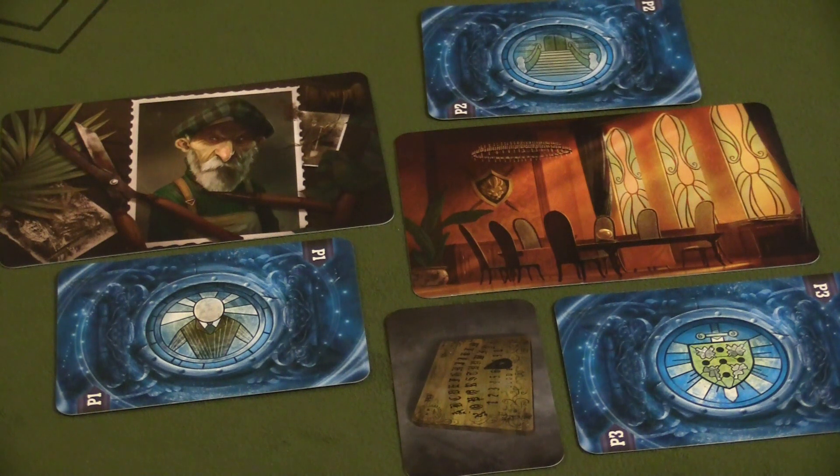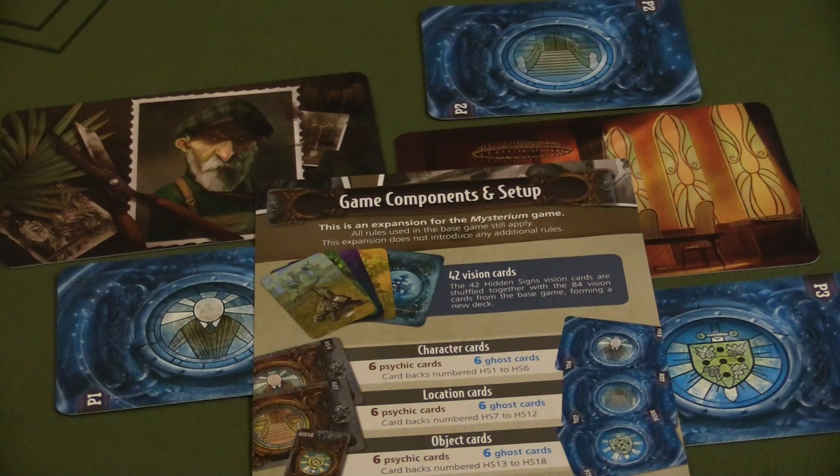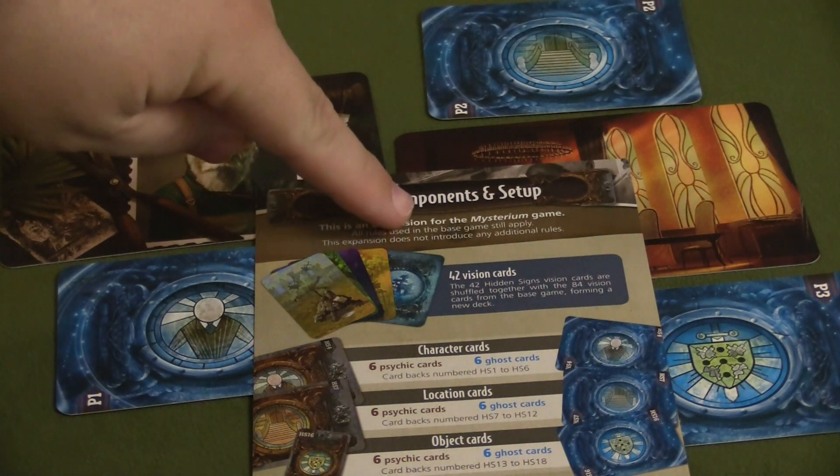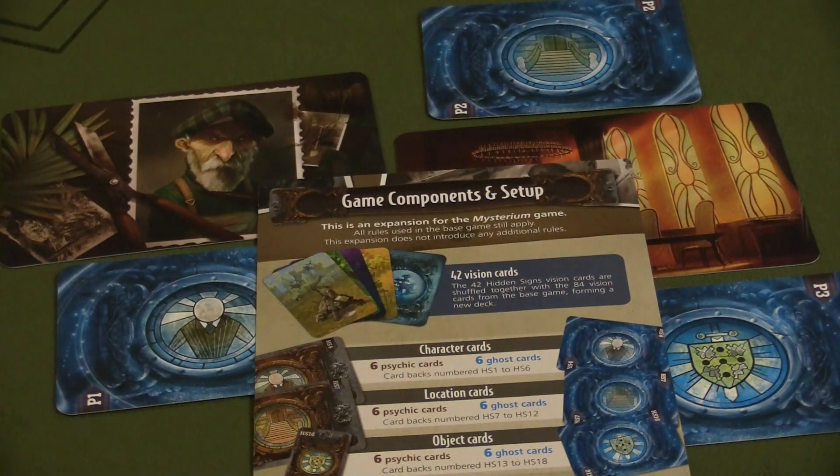That is the entirety of what comes in Mysterium Hidden Signs. Now you might be wondering what new rules there are — quite frankly, it says it right there very succinctly: this is an expansion, all rules used in the base game still apply. The expansion does not introduce any additional rules, just gives you more stuff to play with.